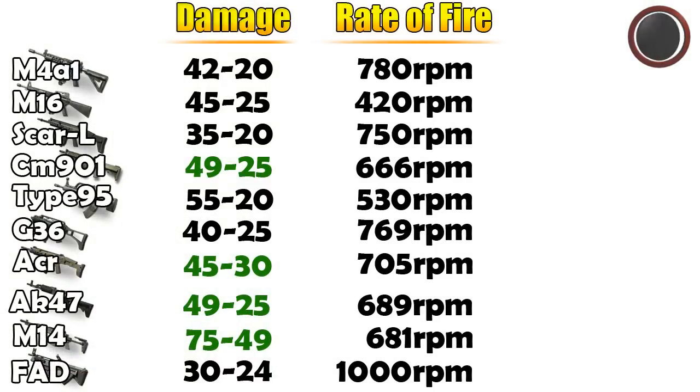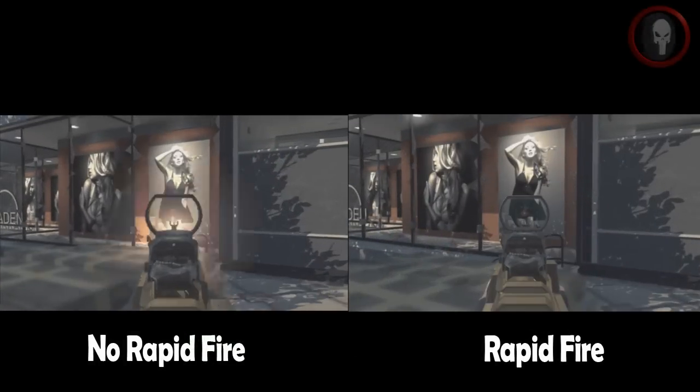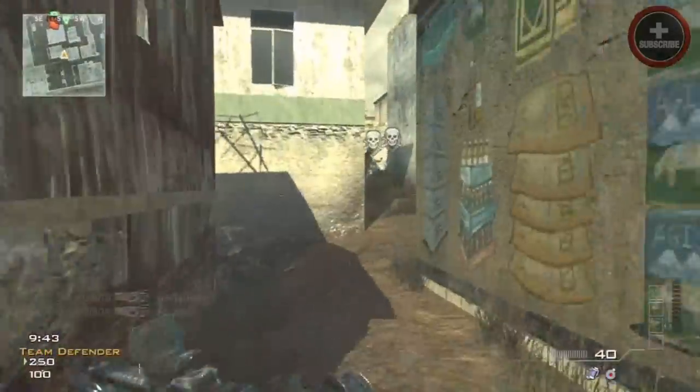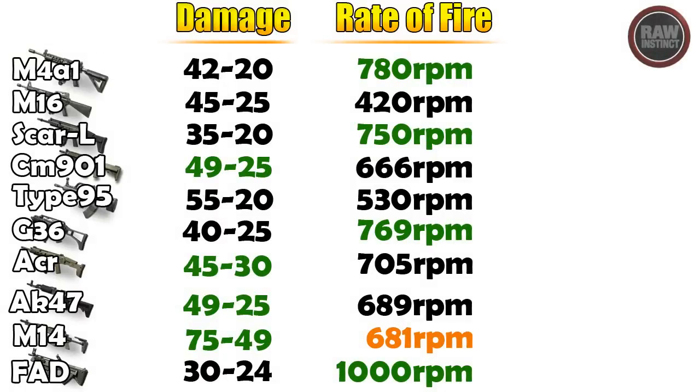Moving on to the rate of fire — the rate of fire isn't as relevant as the damage because all of them are quite the same. A lot of them are around 600 to 700 rounds per minute. But what I found really cool is with the M14, it shoots at 681 rounds per minute with rapid fire, and normally it shoots somewhere around 545. If we take a look at a quick comparison here, you'll see on the left-hand side we have the M14 without rapid fire, and on the right-hand side we have it with rapid fire. With rapid fire you can go through the magazine much quicker and put out a lot more shots — that is a big thumbs up with the M14. Going back to the chart, the only other guns that stood out were the FAD, the G36 a little bit, and of course the M4A1.